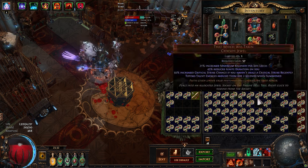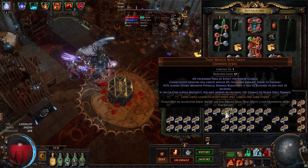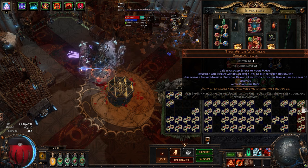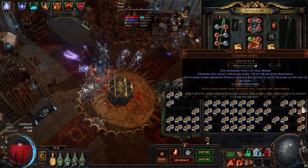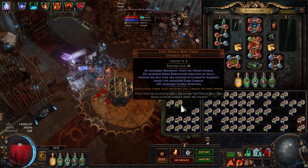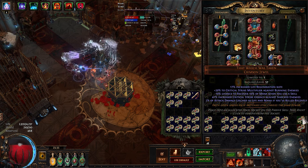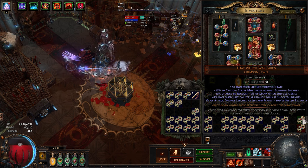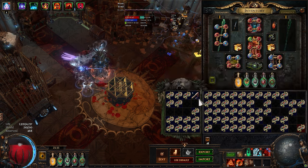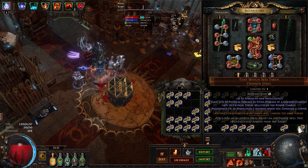Come on, last five. Crit Multi, Percent Strength and Recovery. Effective Marks and Exposure — probably not sellable. Mana Reservation Efficiency — that's good even if the other mods are not that good. Crit Strike Chance, Multiplier and Leech — possibly sellable. And the last one — no extra projectile in 60 pieces. Is it that hard to get one or just unlucky?